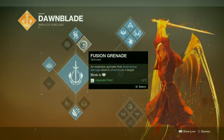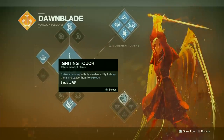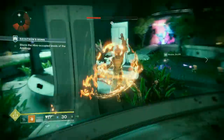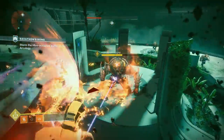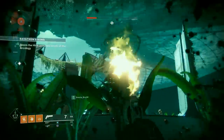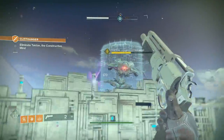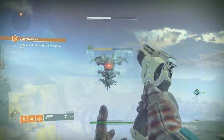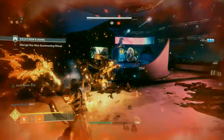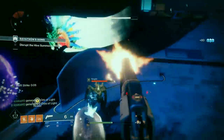The Warlock Dawnblade replaces the previous game's Sunsinger, and this starting subclass is best suited for those who look to take full advantage of the Warlock's mobility. Its super, Daybreak, strikes from the sky, turning solar light into lethal blades. By choosing the Attunement of the Sky passive abilities, you can recharge energy with airborne kills. Wing Sun and Icarus Dash let you attack and dodge mid-air, while Swift Strike is a flaming melee attack that briefly boosts your movement and reload speed. If you want to get the most out of Daybreak, choose Attunement of the Flame — it enhances the super, especially if you're the bloodthirsty type.